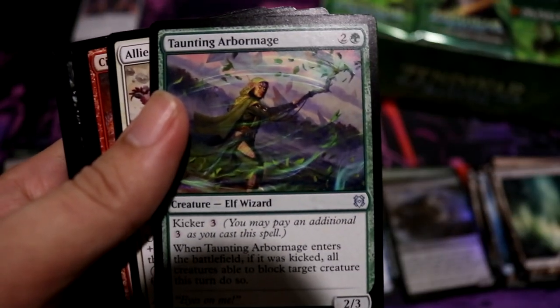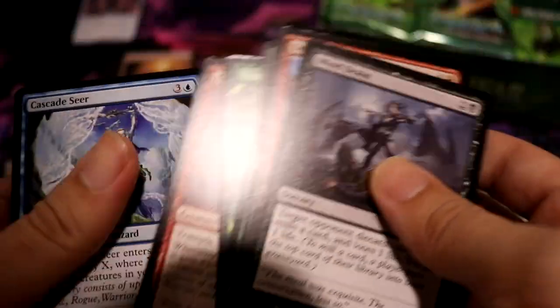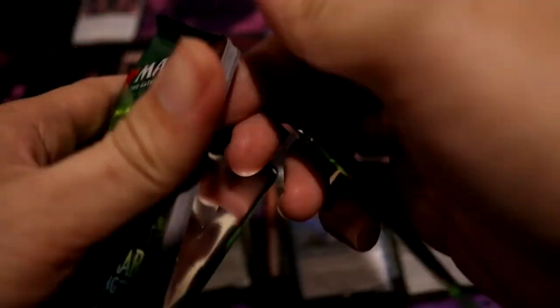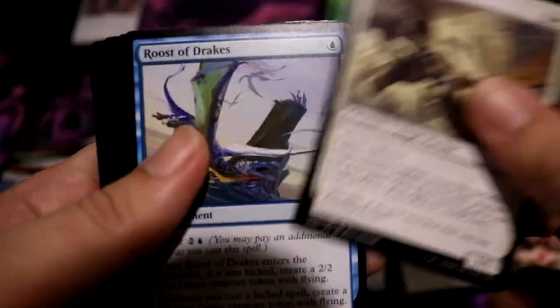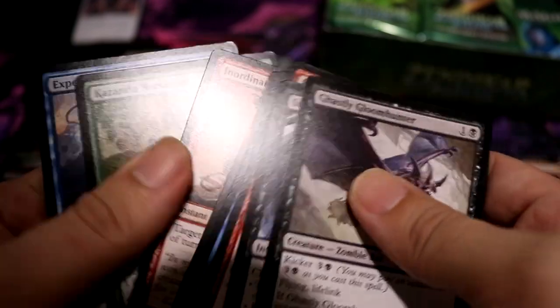Taunting Archmage, Arbor Mage, Flylight of Solid Cinder, Plasm. Come on, come on — fetch land! Mountain, Myriad Construct, Skyclay Cleric, Myriad Captain, Russo Drakes. Nothing else. One Mythic so far.